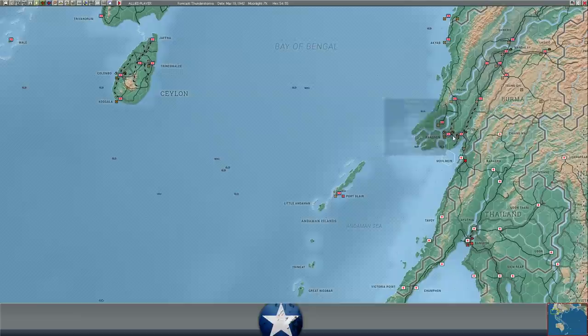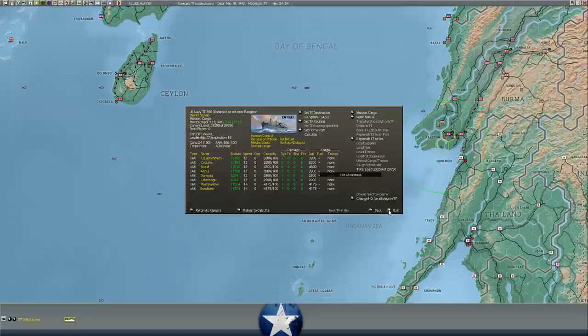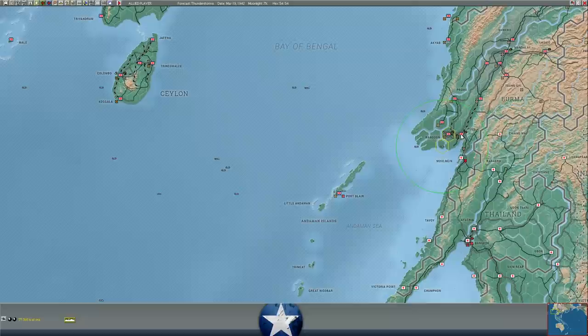Additional transports have finished unloading at Rangoon. We've got further transports presently unloading — 46,000 tons — that should get these guys unloaded in about two days, just in time because we've got another 29,000 supply coming in from Cape Town. With additional supplies, we've got 37,000 in the port, 29,000 more coming — about 65,000 total at Rangoon. Supply situation there is 81,000; Pegu is at 20,000. There's a little bit of spoilage occurring, so I am working on building the airfield.